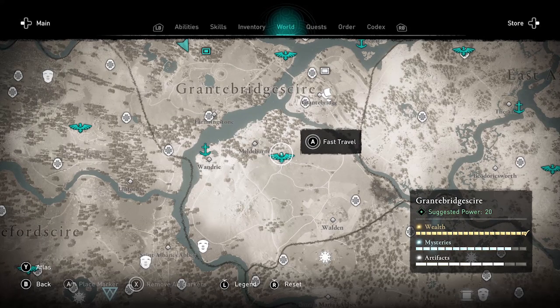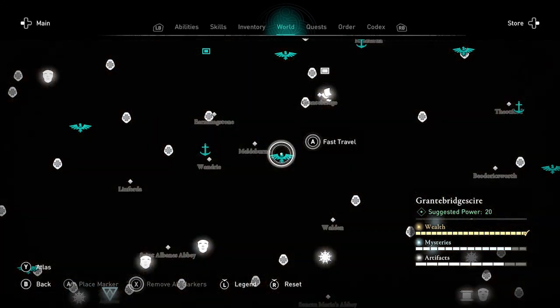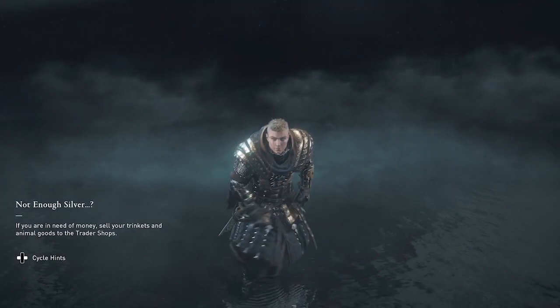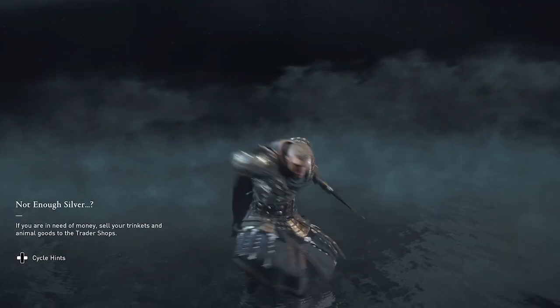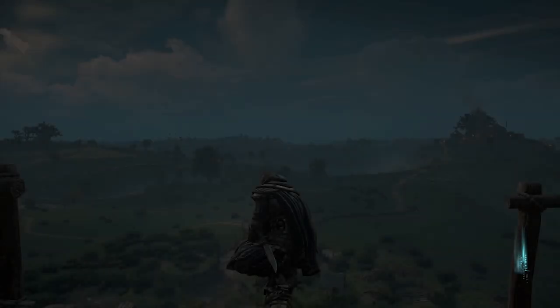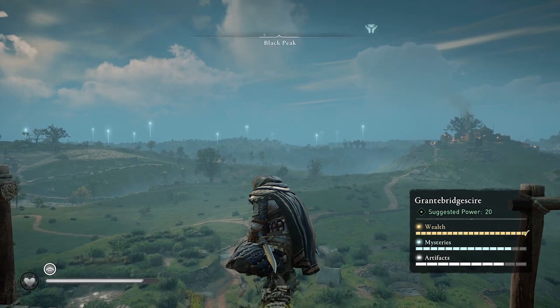Welcome to Assassin's Creed Valhalla. Amber here with another farming guide. This is an ingot farming guide where I'll show you how to get carbon, nickel, and tungsten ingots.